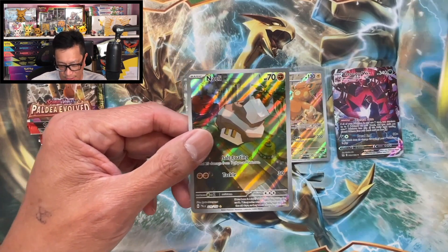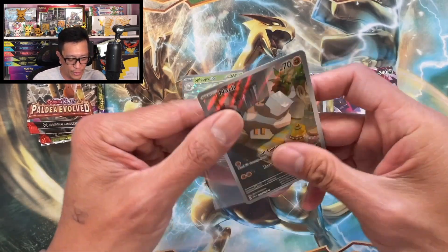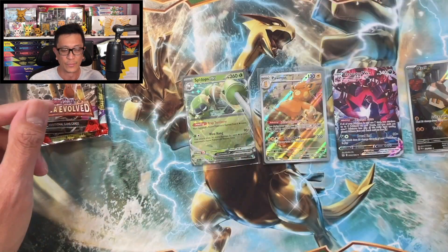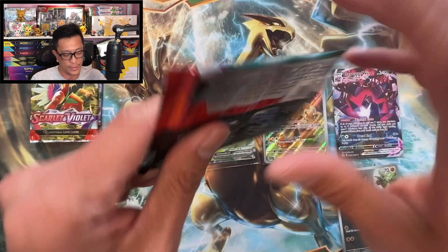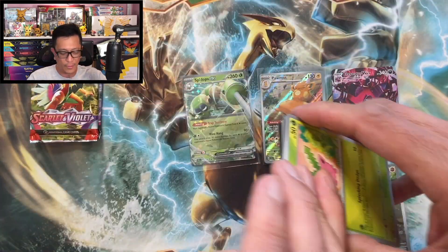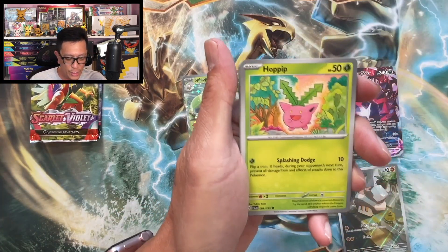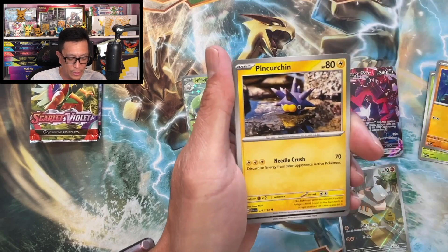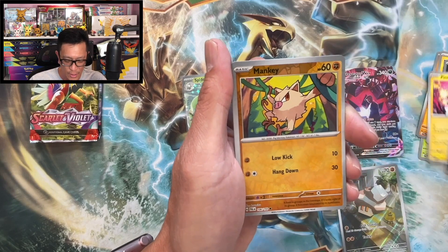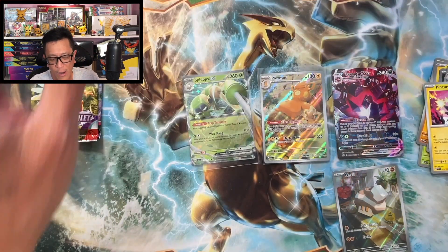Two trainer gallery hits — very cool! Illustration rares are awesome in these sets, guys, Scarlet and Violet sets. Alright, code right there, one to the front. Fighting energy: Hoppip, Makuhita, Pincurchin, Dino, Pincurchin again, Zangoose, Mankey reverse holo, Girafarig reverse holo, Wigglytuff holographic.